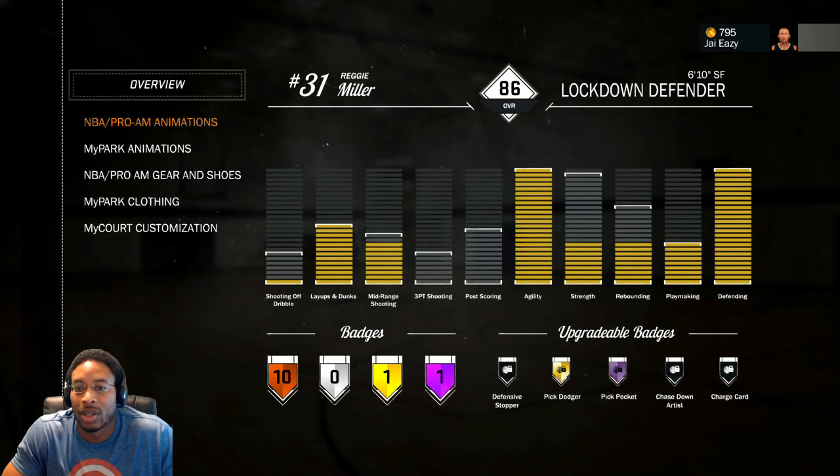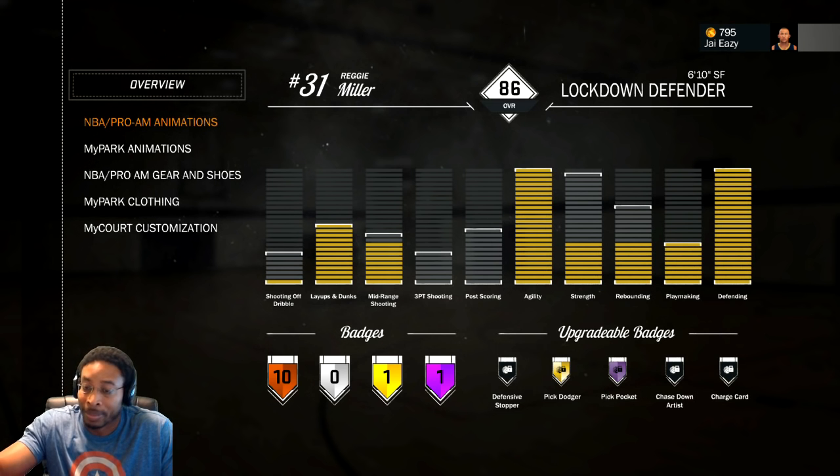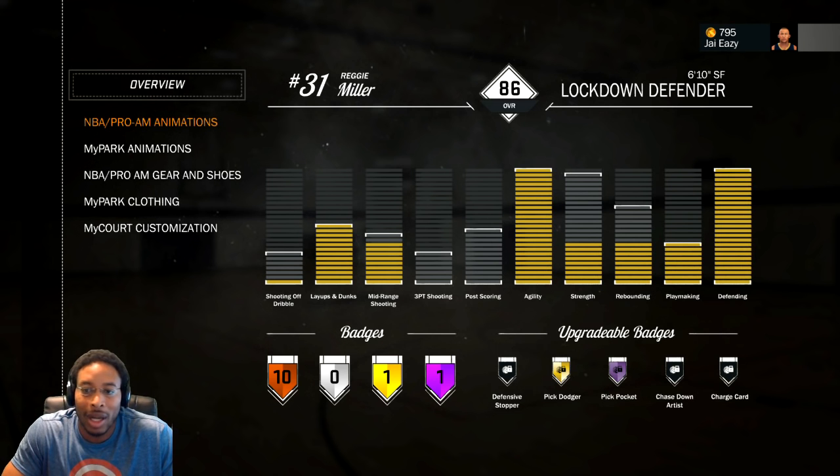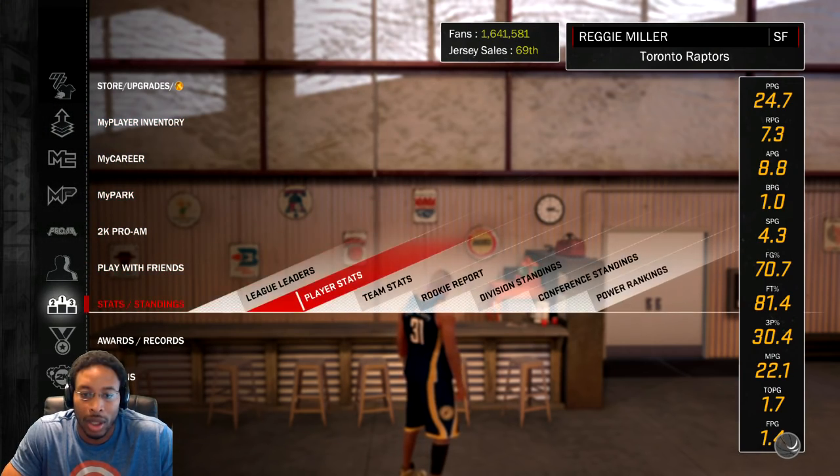You won't unlock it until it's a certain attribute — once you get to 86. It has to be something that has to do with your core player. I added that to it and boom, I got it. Let me show y'all real quick.